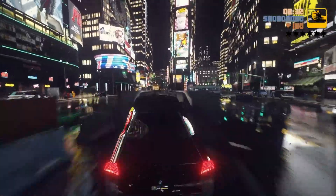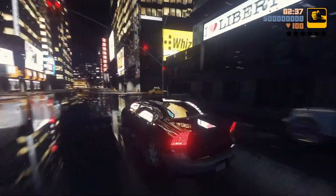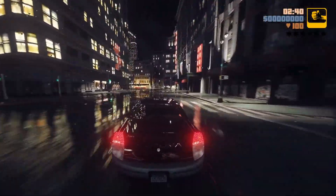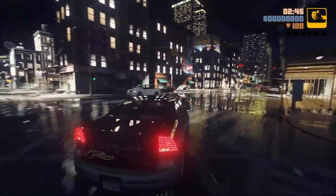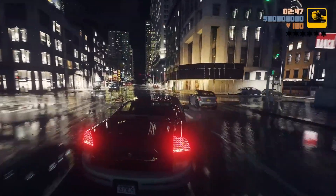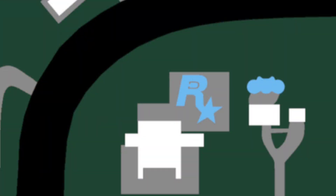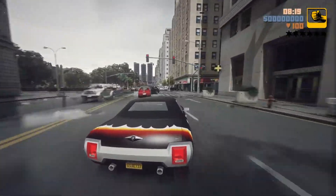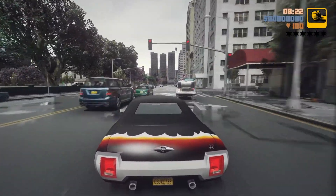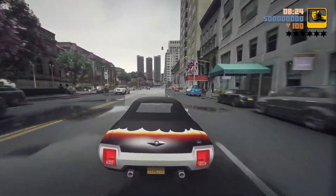One thing they fixed in GTA Vice City was the Rockstar logo. In Diaz's mansion — which becomes Tommy Versetti's mansion — the Rockstar Games logo was incorrect; it had like six star points. Now it is the actual Rockstar logo, which has been fixed. Good on Rockstar or Grove Street Games for getting their own logo right in GTA Vice City.